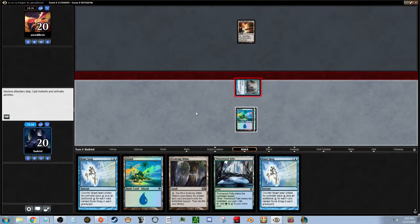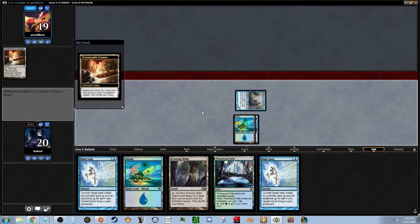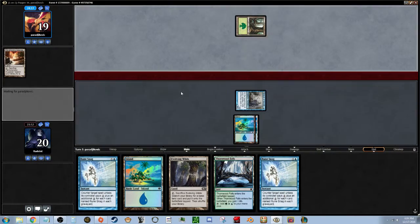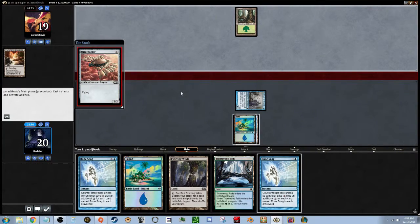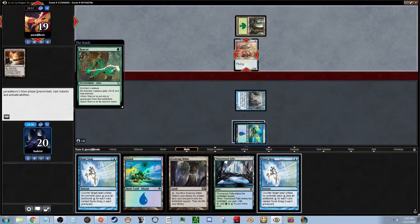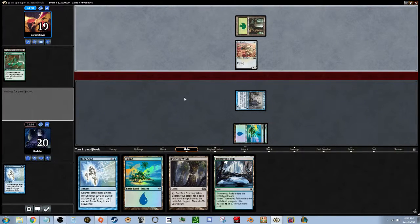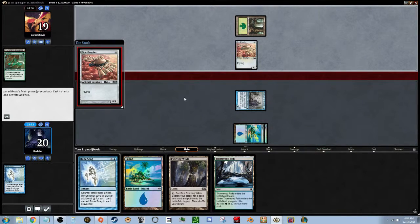We'll attack for one and just save our mana to counter something he's going to play. He's got a flying zero/two defender — it's an artifact. I think that's okay because we can kill it unless he pumps it up. If he tries a pump spell, we will counter it. He's going to Rancor it — let's counter that. It goes back to his hand, so that's even better. But now he has two defenders.